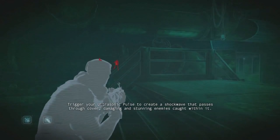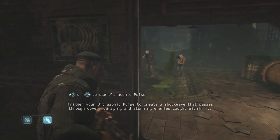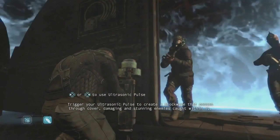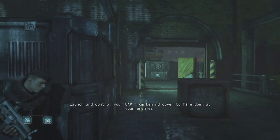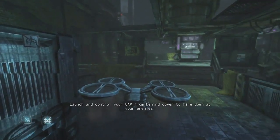Trigger your ultrasonic pulse to create a shockwave that passes through cover, damaging and stunning enemies caught within it. Launch and control your UAV from behind cover to fire down at your enemies.